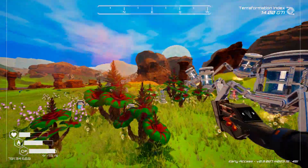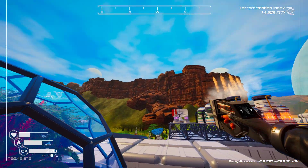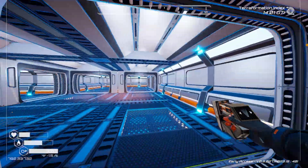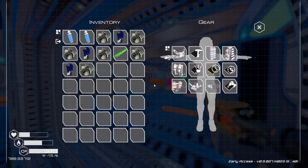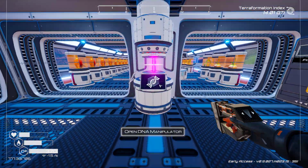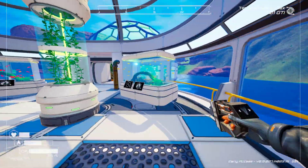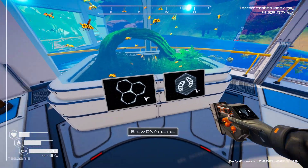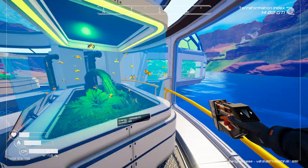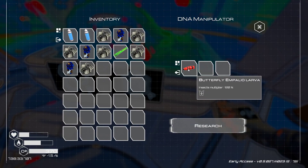We put one over here for oxygen, and I think we have a multiplier for plants. I'm not specifically sure the best way to go about putting one down for plants, but I think we need to do that and also put down some plants. When we left we had started some DNA manipulation over here, and what we have today is a bee larvae - exactly what we wanted.